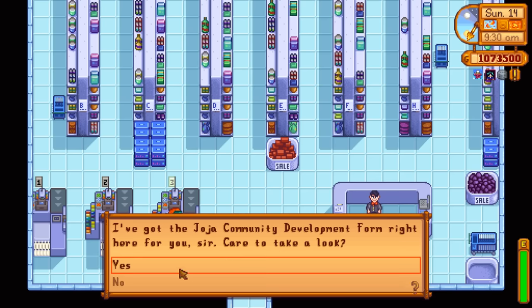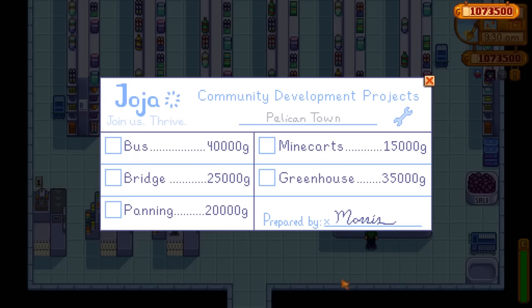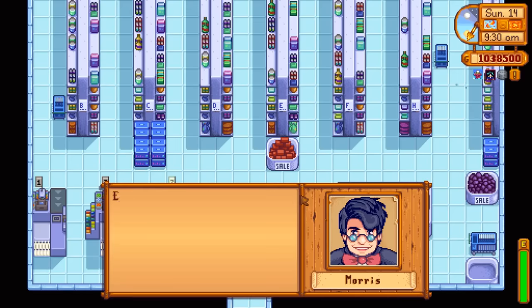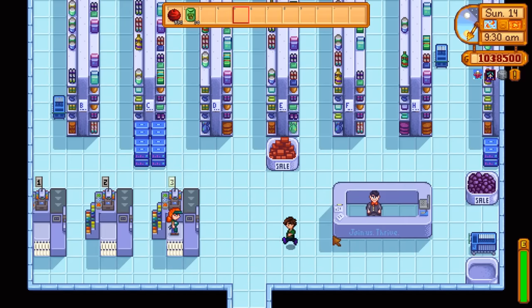But if you're like me, we can look at the bundle and look at all the options we have — you can only do one at a time, please remember that. So if you think you're going to select them all in one day, nope. The greenhouse costs thirty-five thousand gold. That seems expensive, but it will make you so much money. I would pay ten times that and still not blink an eye.